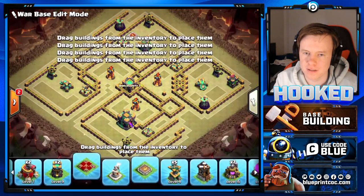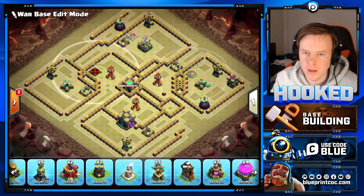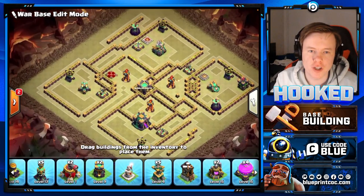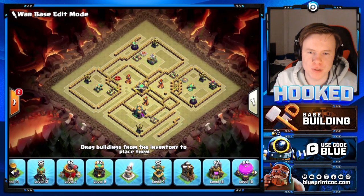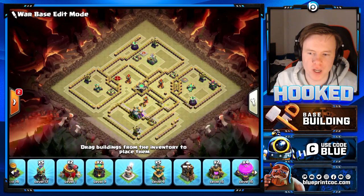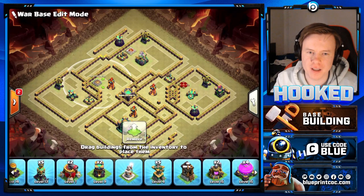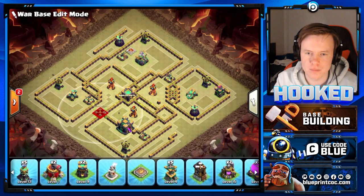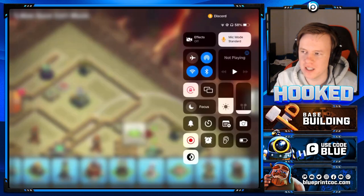The next important thing is heroes. You have the Archer Queen and Royal Champion, and you want them opposite each other to make it harder for the attacker to take both out at the same time. Would it make more sense to have the RC next to a multi inferno? A queen next to a multi is more worrying because they're more likely to zap a multi than a scatter. The RC has just a little more health.